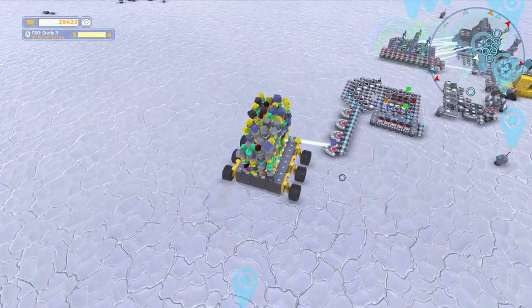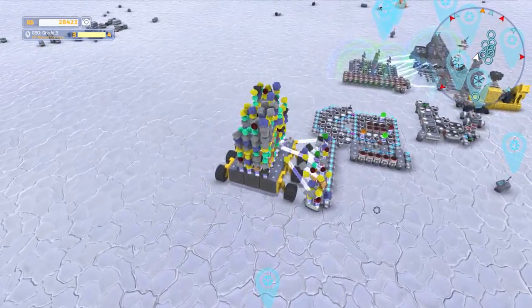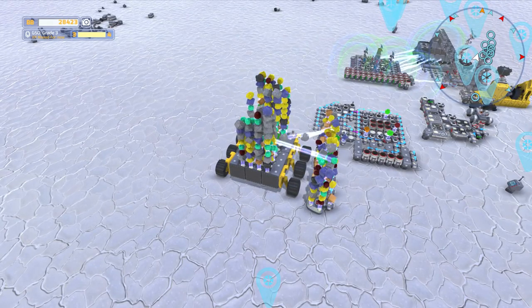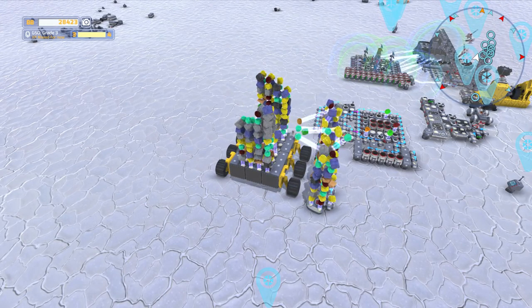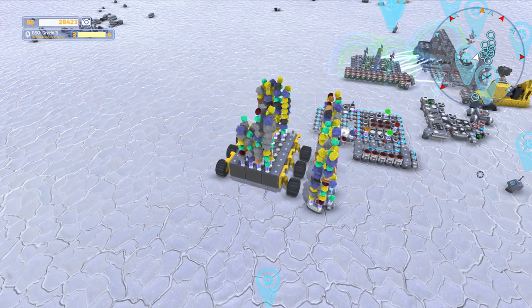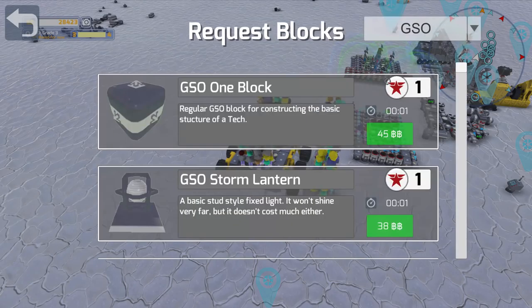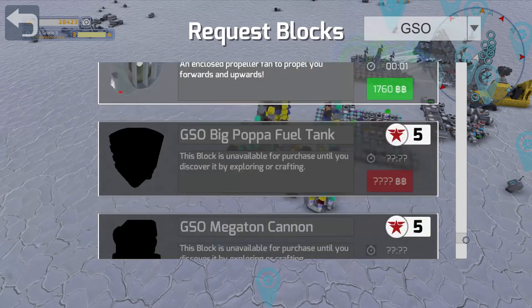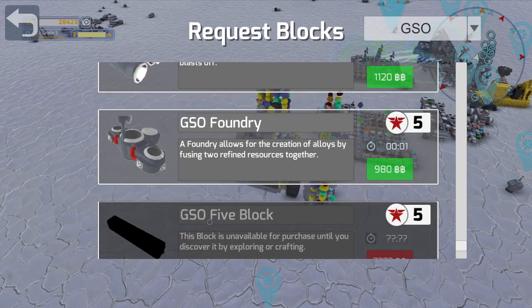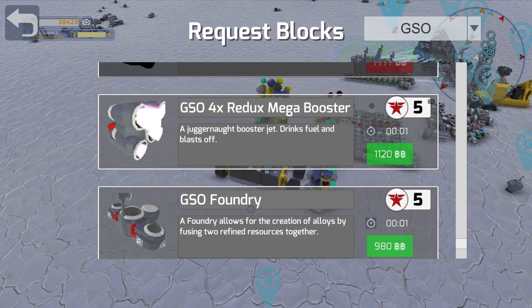We've got 28,000, and with this money we're going to build a new tech with what we have available. I don't have a tier 5 fabricator yet, so I can't build the really cool weapons. I forget what the name is — they might have even renamed it. But yeah, grade 5 fabricator — we need that 5-block, that would be good to have.